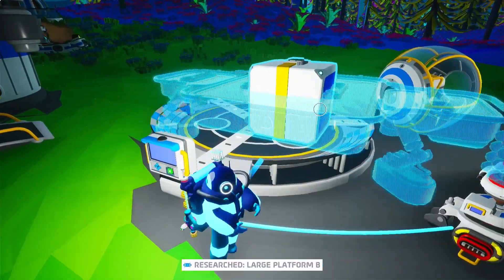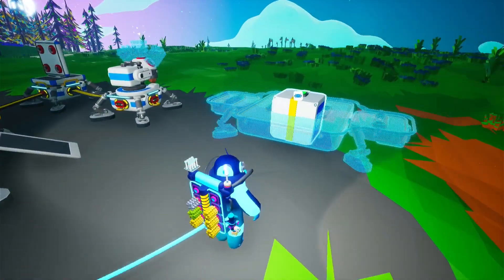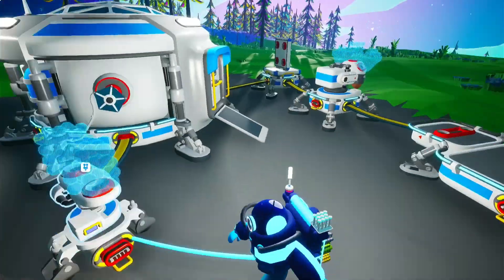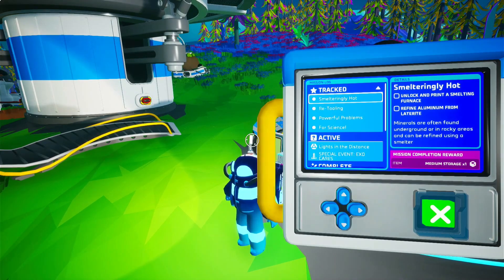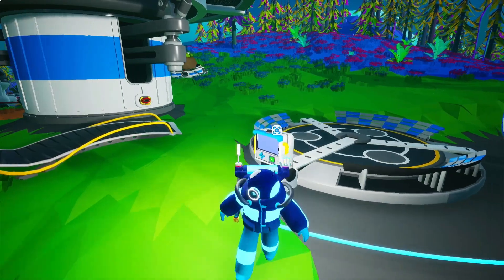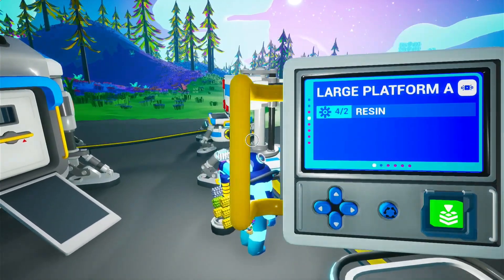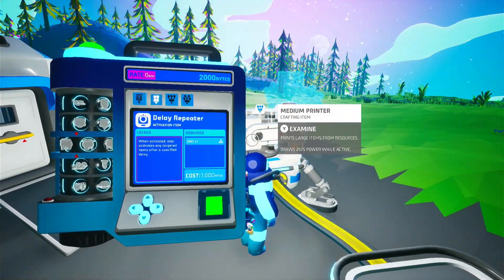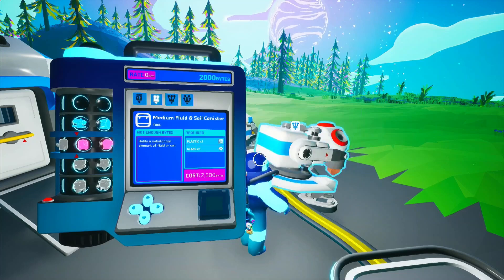Alright, so they gave us a large platform — we can use this to upgrade our base. Attach this here, lock this down. Now they want us to unlock and print a smelting furnace, refine aluminum from laterite, and then the science chamber and all that. Let's try the smelting furnace because that'll be very useful. We haven't unlocked it yet — oh wait, we're in the wrong tab.